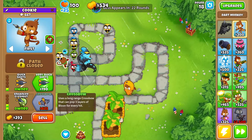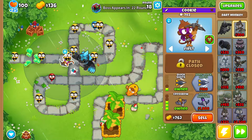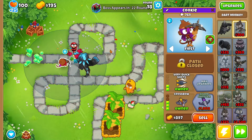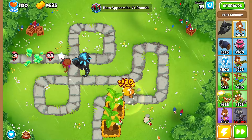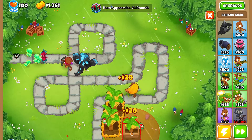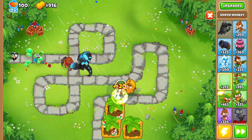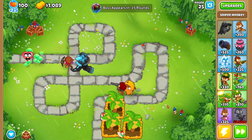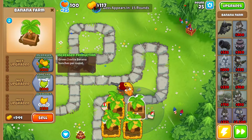Let's go ahead and grab Crossbow — yes — and then we'll make him attack a bit faster with Quick Shots. Then we'll go back to farming. Please, no more balloons. Round 24 has camo leads, so we'll deal with that. I'm gonna grab a 1-1-0 sniper, set him to Strong, let him do his thing, and then go back to farming because that's all we can do.